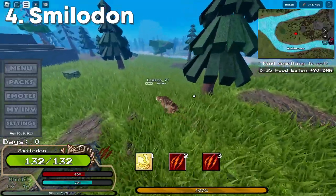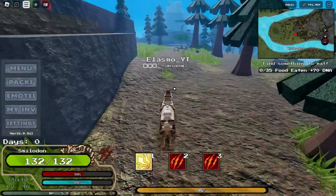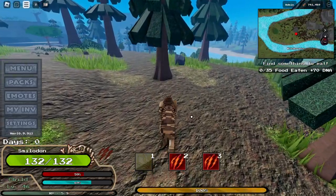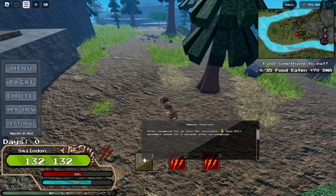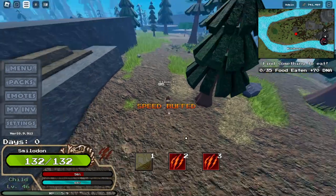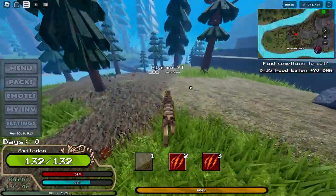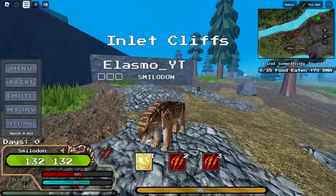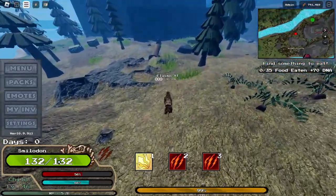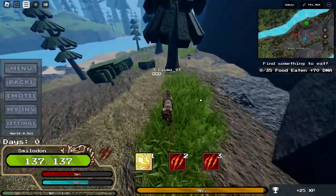Next up we have Smilodon. This is pretty straightforward — it's just a really fast lion dinosaur. If you sneak for 3 seconds using V to sneak, whenever you become invisible and start running, you're going to be really fast for 5 seconds. And if you card this Smilodon with speed, it's going to be way faster. It also attacks really fast. But the problem is its health — if you get caught, you're going to become slower, and if they're faster than you, you're basically dead.